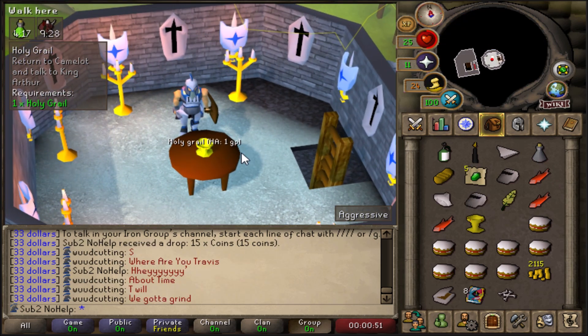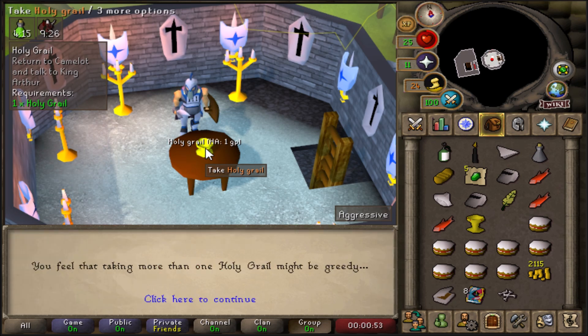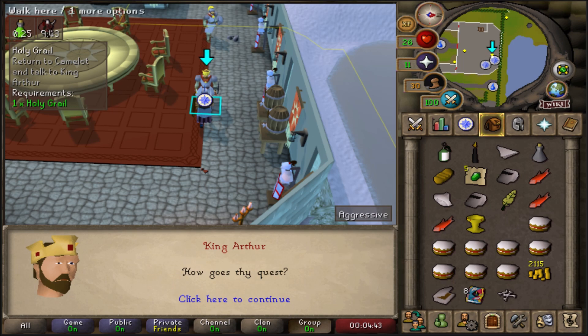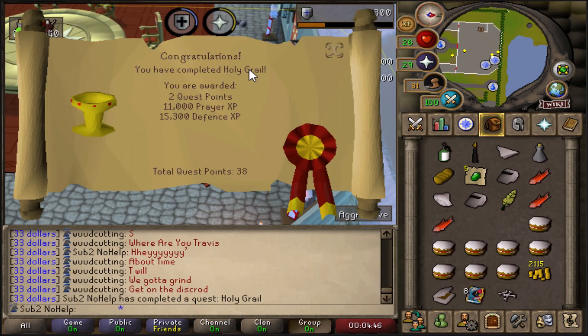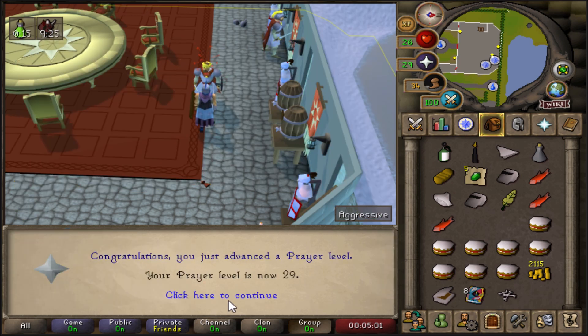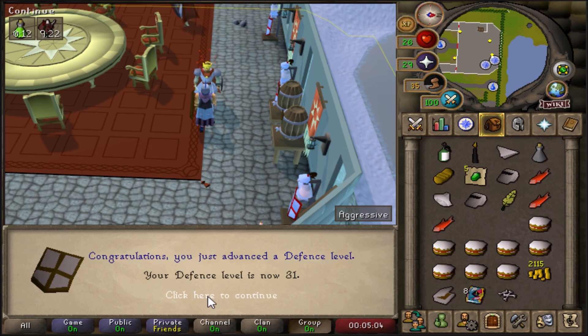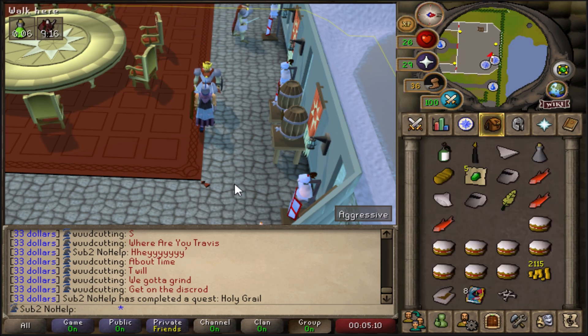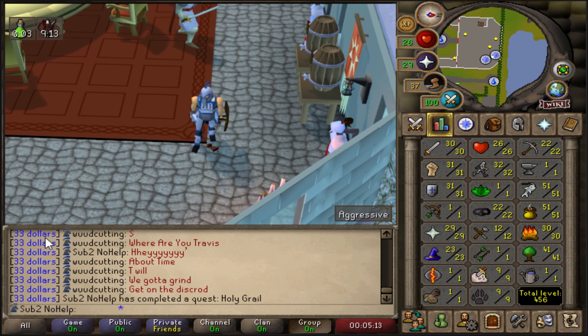I just pick up the Holy Grail here. That's everything — I just need to return to King Arthur. I'm gonna use this teleport and walk there. Dylan's about to finish this — quest completed! There's the Holy Grail: two quest points, 11k prayer, and 15k defense. I got the Excalibur. Now at 29 prayer, 31 defense, and 37 combat. That is so good — super good to get out of the way.